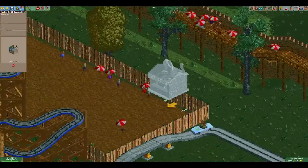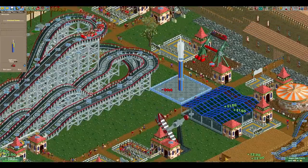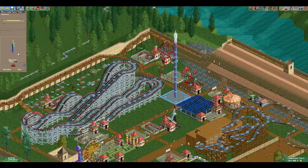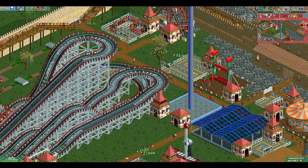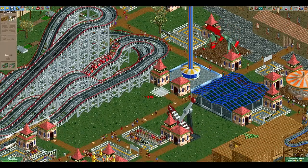Place down some stalls for the food court. Build this tower ride — fits nice in the corner next to the roller coaster. You can see where we're starting to run out of space, so not many more rides will be added.